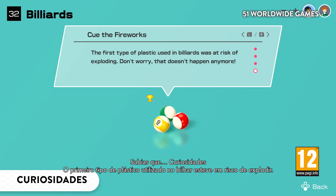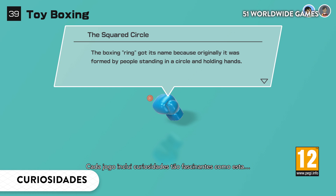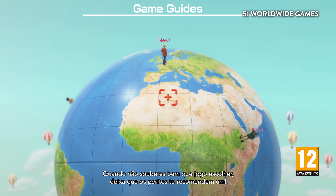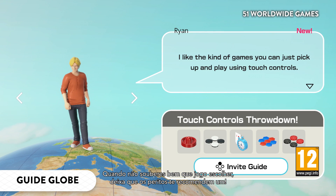Did you know? The first type of plastic used in billiards was at risk of exploding. Fascinating tidbits like these are included for each game and make for some fantastic icebreakers. If you're unsure about what to play next, the game guides will recommend games for you.